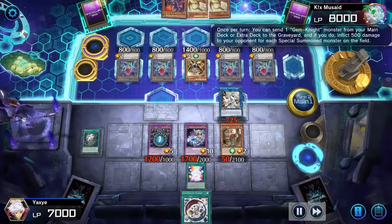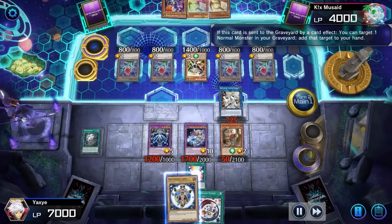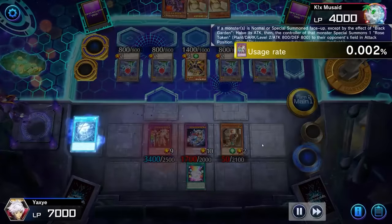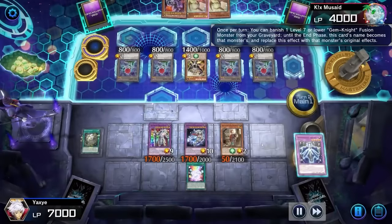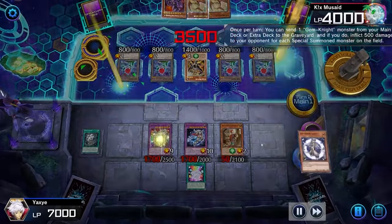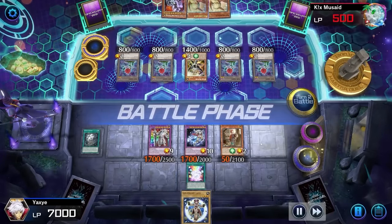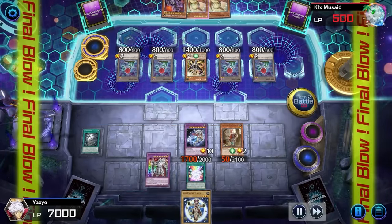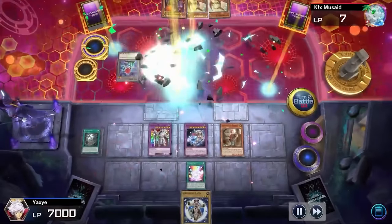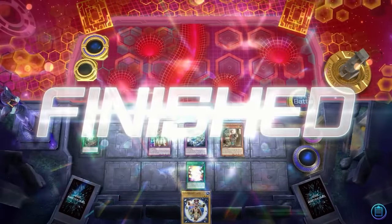50 attack point Emancipator Researcher — look at that. 4,000 damage. Gem Knight Master Diamond. Black Garden, and copy for 4K again. To be fair, you get a battle phase, so it's whatever. Gem Knight Master — ha ha ha!